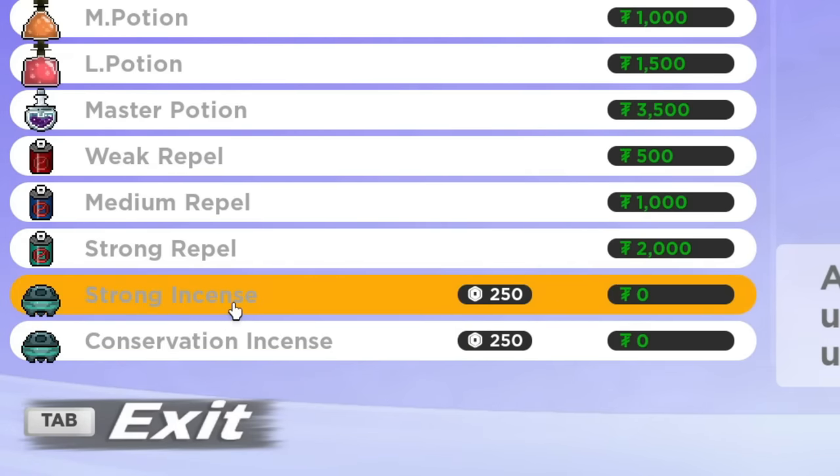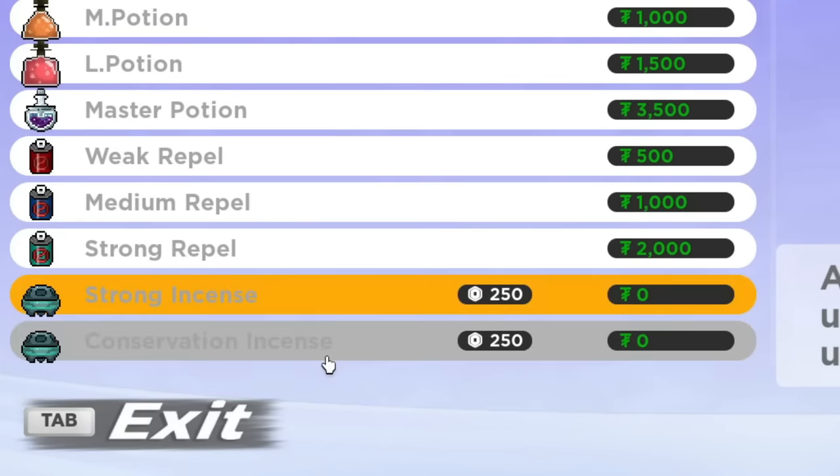The strong incense, when you apply it down, applies it to the entire route and everybody who goes in that route. It's going to make encountering Tenorians faster and spawn more Tenorians in the overworld, and it's going to affect every single person on that route. So all of those people can basically leech off of your 250 Robux cost for free.